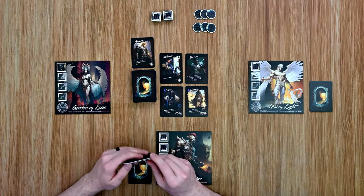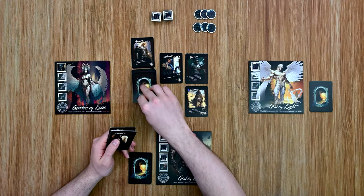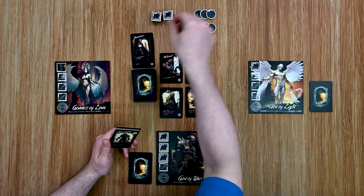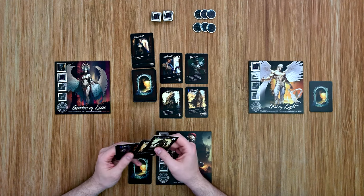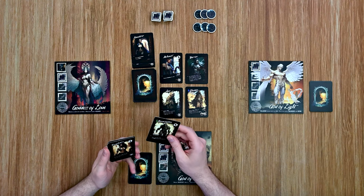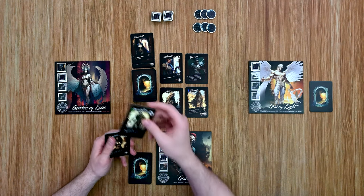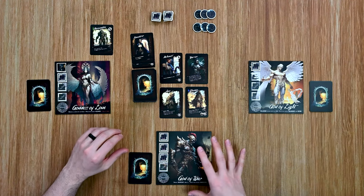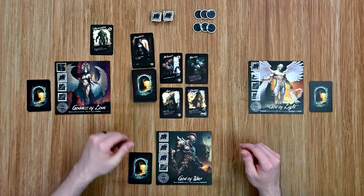The goddess of love is next. I'm going to go ahead and draw — I'm going to take the cleric. Then I'm going to play the adventurer, which lets me add an inactive altar to my realm. Then I can do free actions. I'm going to play the abomination, which is a free action. It says until your next turn, all gods' abilities have no effect. So all the gods' special abilities have been nullified until her next turn — neither the god of light nor god of war are going to benefit from their abilities at this point. The goddess of love, since she played that card, will not be affected by that ability.